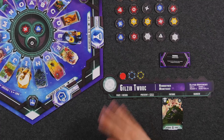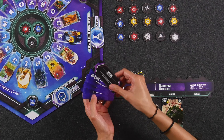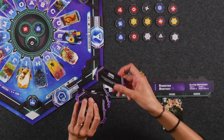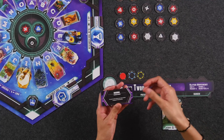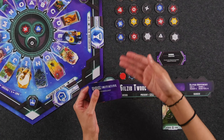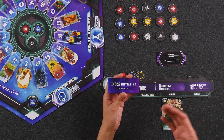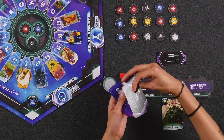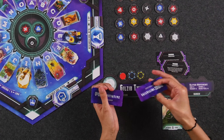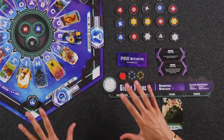The third option is I can build another tech module. Each player starts the game with the exact same eight tech modules, and they are each just one-time-use powers. During setup, we're going to draw two of these and choose one to put into play already to start the game, and the other goes to the bottom of this pile. During the wormhole phase, as an action, I can do the same thing: draw the top two, look at them, choose one to put into play immediately, and then the other goes to the bottom of your tech module deck. And that's essentially it for the wormhole actions.